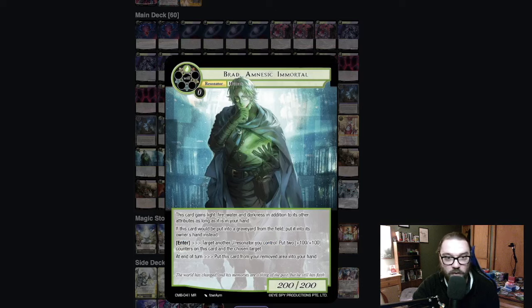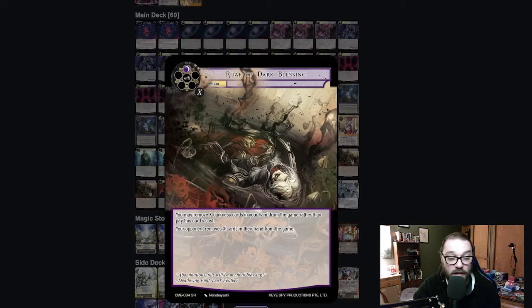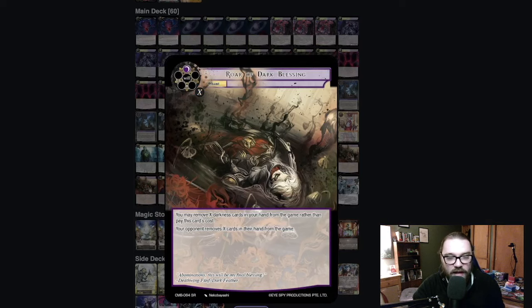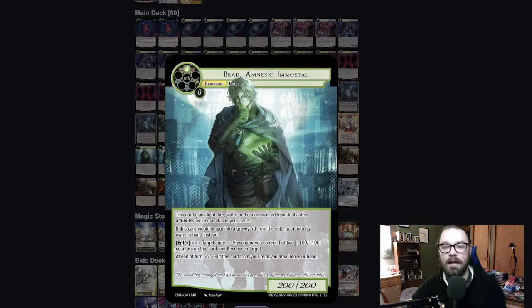He's playing the Brad Package — four Brads, four Conflict of Memory and Soul, and three Roar of Dark Blessing. This is a really good way of making your opponent's hand advantages go away. If your opponent is smacking you, you're going to be getting all of your Brads, or at least several, into the RFG, which will then just go right back to your hand in the end step. This is an interesting choice for Tree — Brad is a strong package, but it is indeed a package, and sometimes you've got to pick and choose whether it's right for your deck.